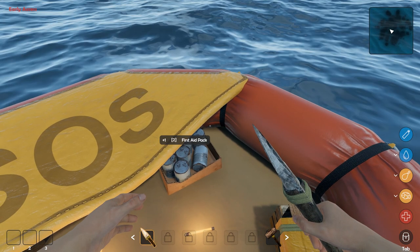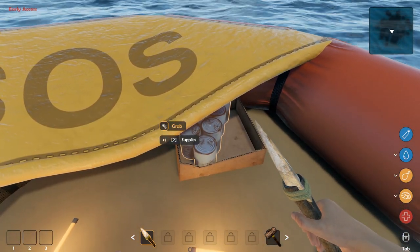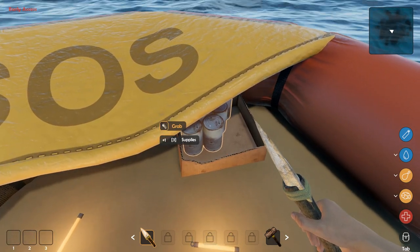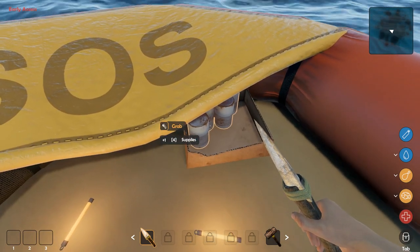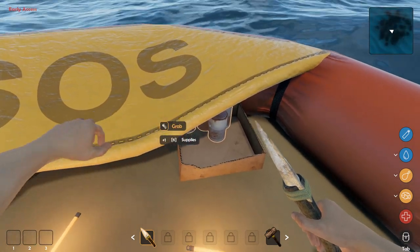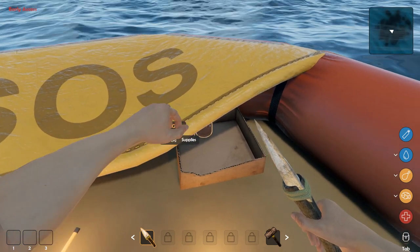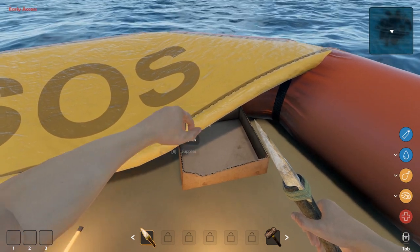That F key drives me nuts. F isn't a bad key, it's in a good spot — it's just that E was first in the games I played, so E is what I'm used to. Anyway, right here we've got a bunch of food and supplies stocked up. These things will give you water and hunger.